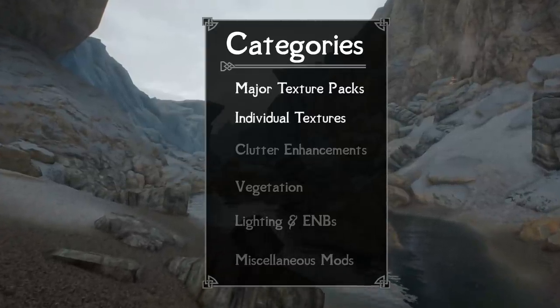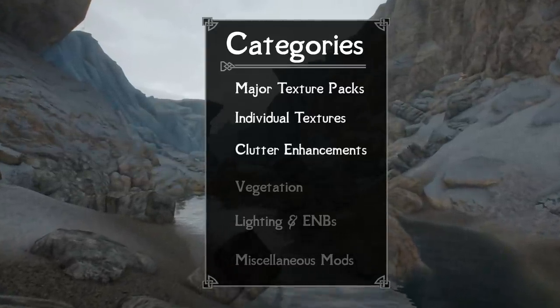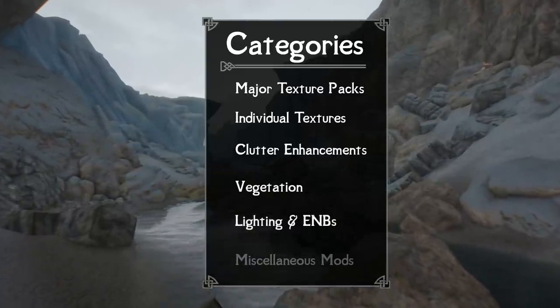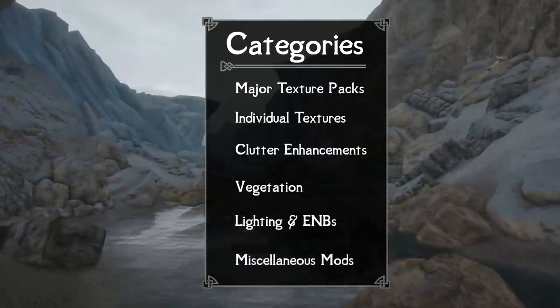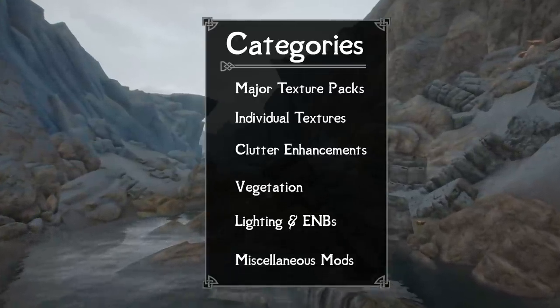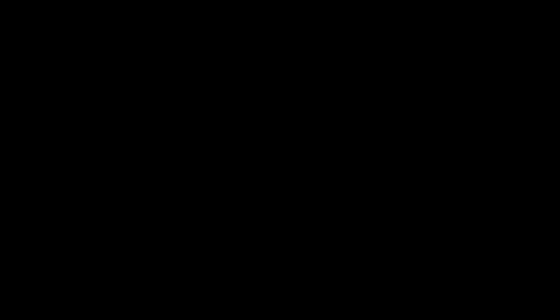I've decided to organize the mods we're going to cover today into six different categories: major texture packs, important individual textures, clutter enhancements, vegetation, lighting and ENBs — this is a big one — and lastly, miscellaneous mods. So hopefully that'll keep this video organized and on a nice pace, despite all the mods we're going to be discussing.